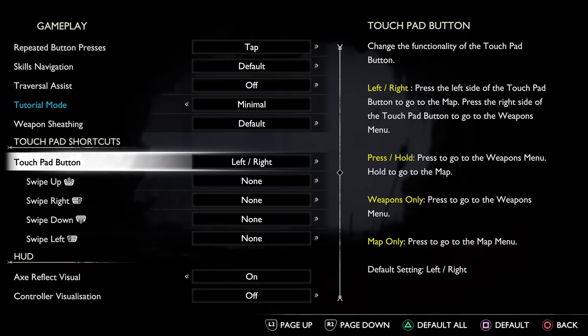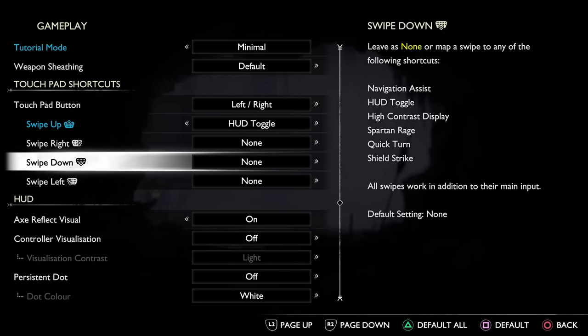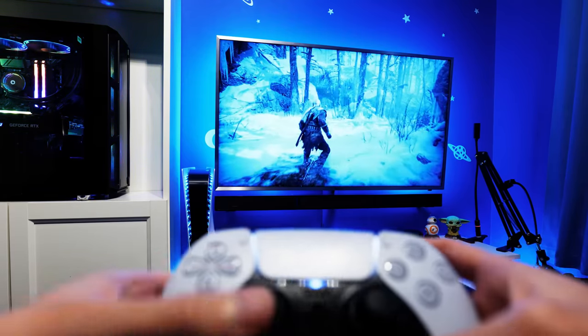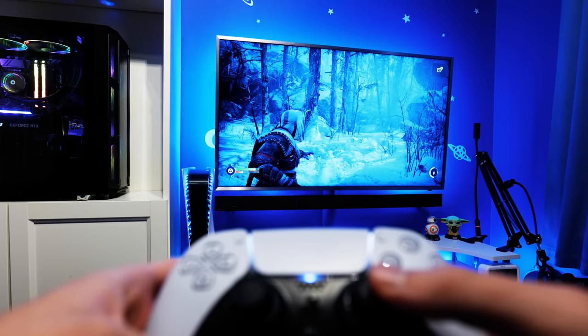Settings 5 and 6 are both found under the touchpad shortcut subheading. I recommend you set swipe up and swipe down both to HUD toggle. This means you'll easily be able to bring up the HUD if you want to check your health while not in combat, and can also easily remove the HUD if you are wanting to capture some cinematic screenshots or footage during actual gameplay.